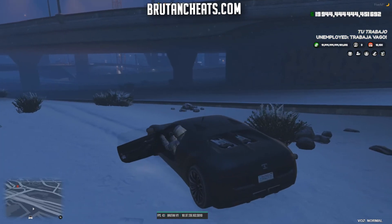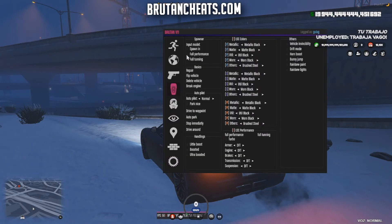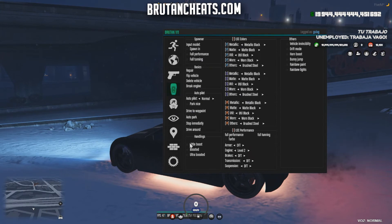Let me spawn a vehicle and get in. I'll turn off the radio. From here I can change the color of the vehicle, add armor, and change the engine to level one, two, or three. I can also adjust brakes, transmission, suspension, and turbo. Let me just apply full performance and full tuning — as you can see my vehicle is now fully tuned and it looks sick.